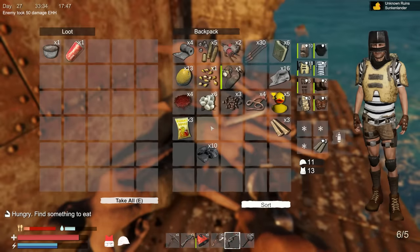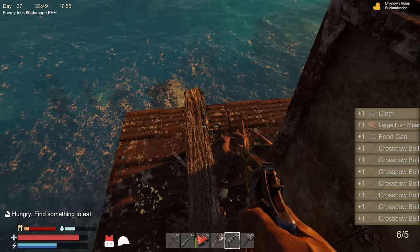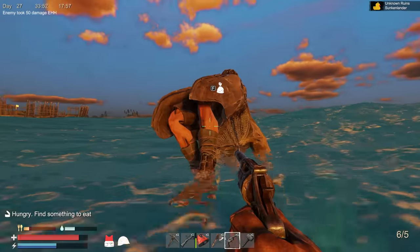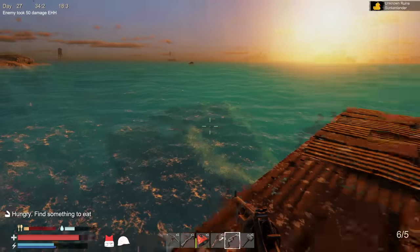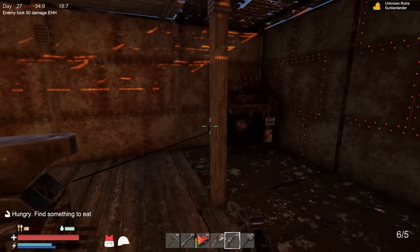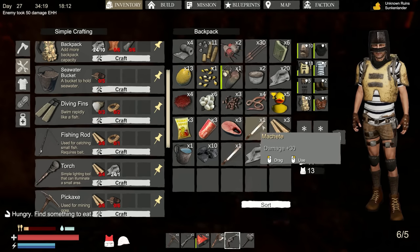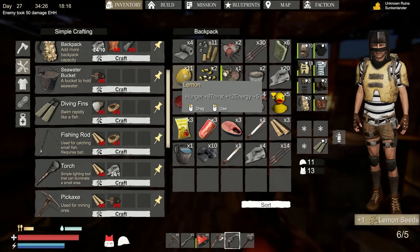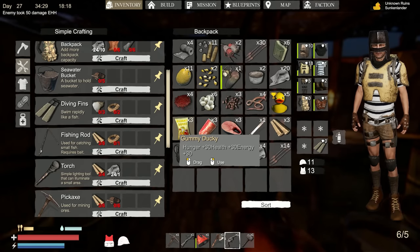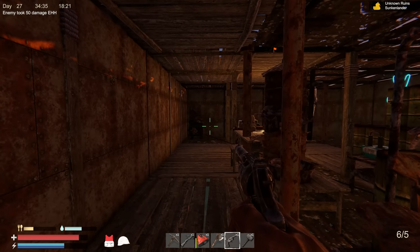Exciting stuff! We got machetes — I'm thinking about putting those in the recycler. Did anybody drop a pistol? You have a pistol in your hand — that's six rounds. Nobody else dropped anything? There's a 'decompose item' option. Should we keep a machete? Whereas if I decompose it we could probably turn it into iron. We got 13 lemons — let's eat some. And we have gummy ducks! Oh, they're so cute!